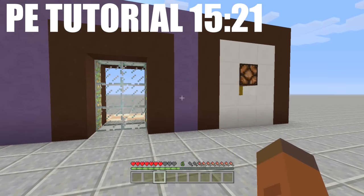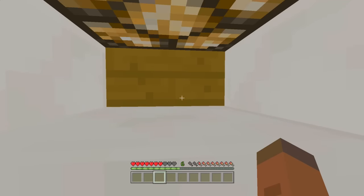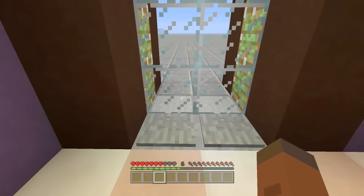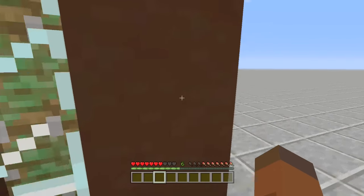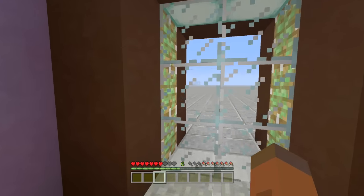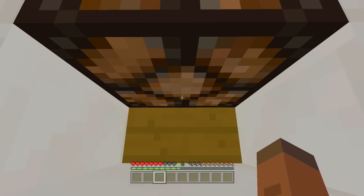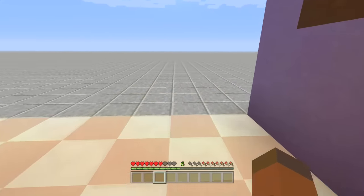I'm going to show you how it works first, then explain the mechanics. Come right over here — this is where the eye scanner is. Stand right here. Once the light lights up, that means it has opened up our door. Walk on through, click this button and it will close the door behind us. If you want to keep it open the whole time, just keep that button clicked.